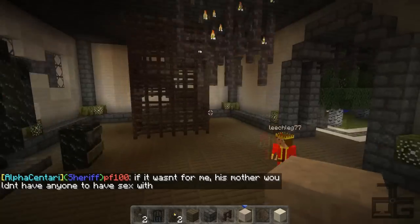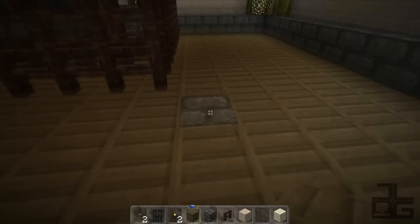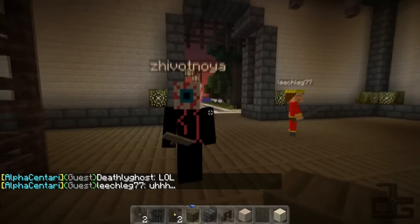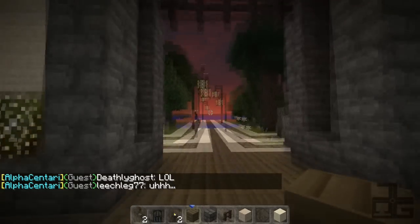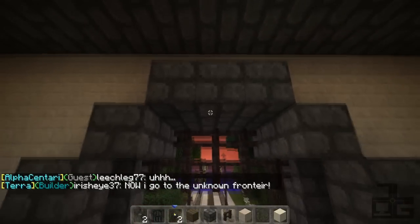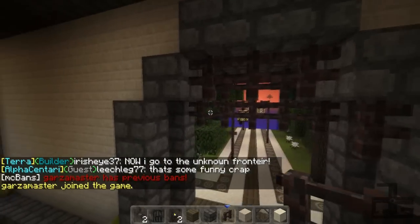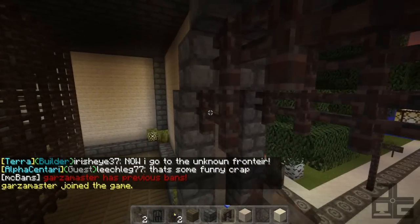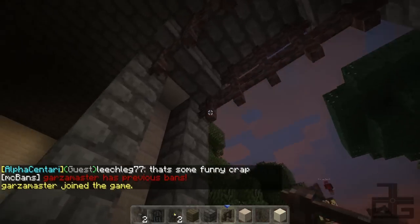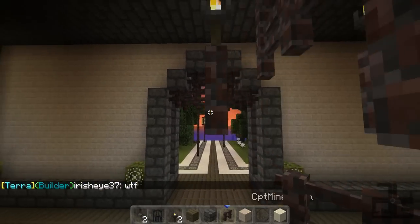Alright Justin, where you at? I'm inside, just doing stuff. You wanna see my new skin? Check it out behind ya. Yeah, I saw you before with that. The floating eyeball? Yeah. What's that from? I got it from Minecraft skins dot com. No, but is it from something? I feel like it's from something. No, it's just a floating eyeball. With veins. Okay then.